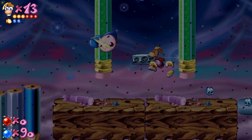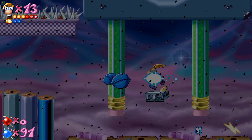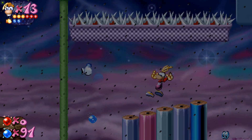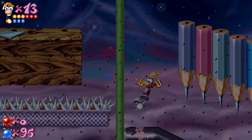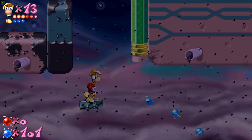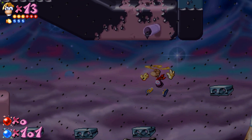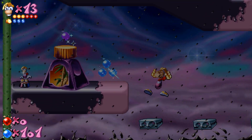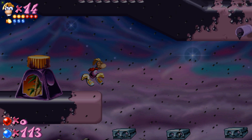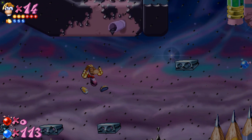A cool thing I found out only after playing Rayman Designer: you can actually punch those eyes and it completely disables them. I also saw I had a little bit of space over to the left and it looked a little bit barren, so I thought I'd add a little extra life there for you.